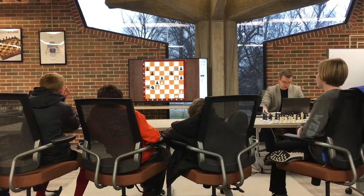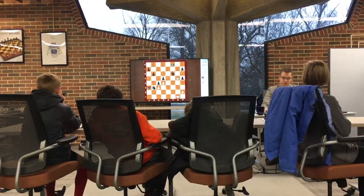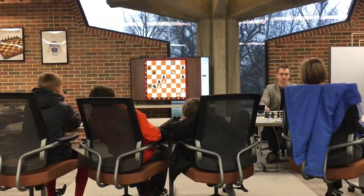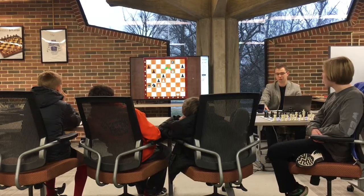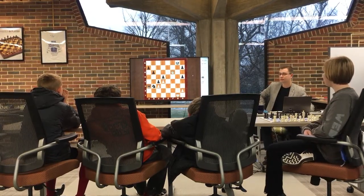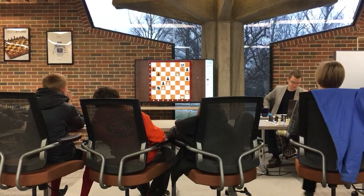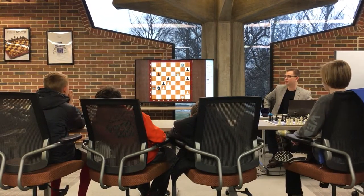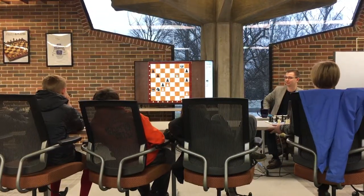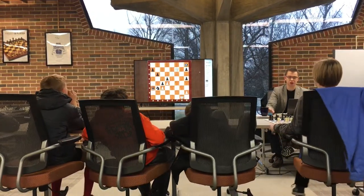And now the king went to F8. Knight takes F6, check. Now remember, if the queen would be on E7, this would not be possible because she would just tackle the queen. So queen takes F6, check. King G8. Queen F7 — and king H8. Let's look at F7: if check, then king H8, how would you continue?